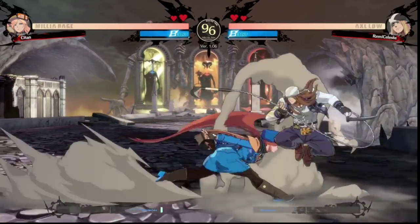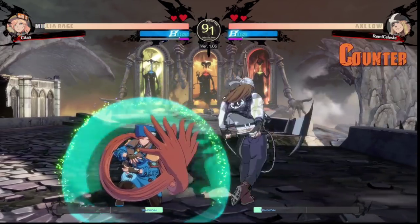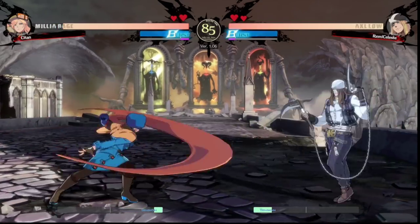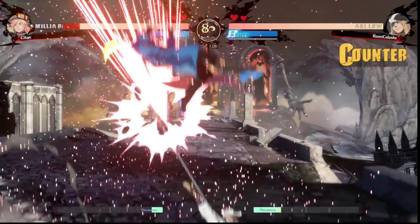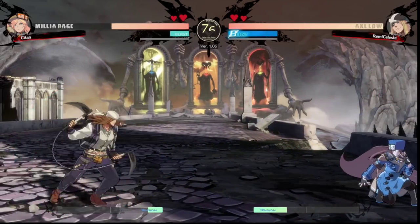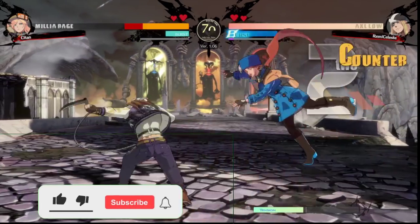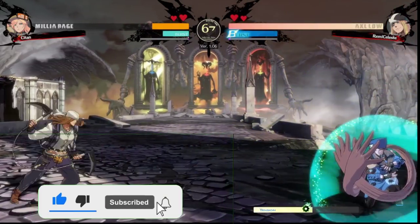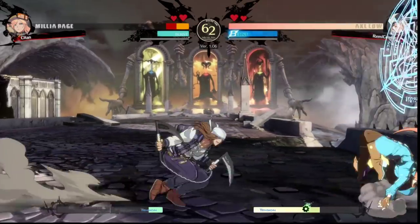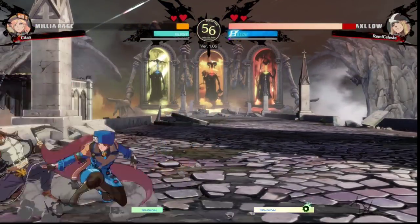What's going on everybody, LK here. Today a little more Guilty Gear — we're here against Lord Axel. This is Remy Celeste, you may know him as the second place at CEO 2021, a pretty big offline event. He's playing Axel, and we're going to revisit the pace of a match — moving fast and moving slow — but from a different angle and perspective.